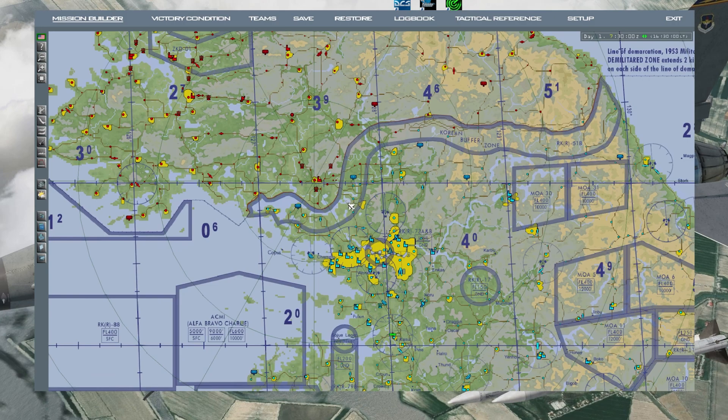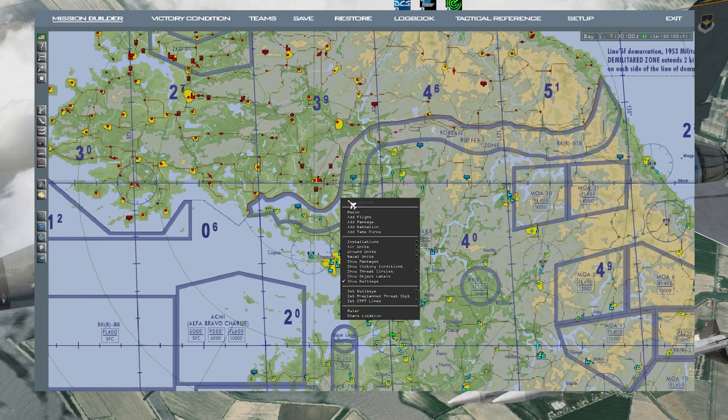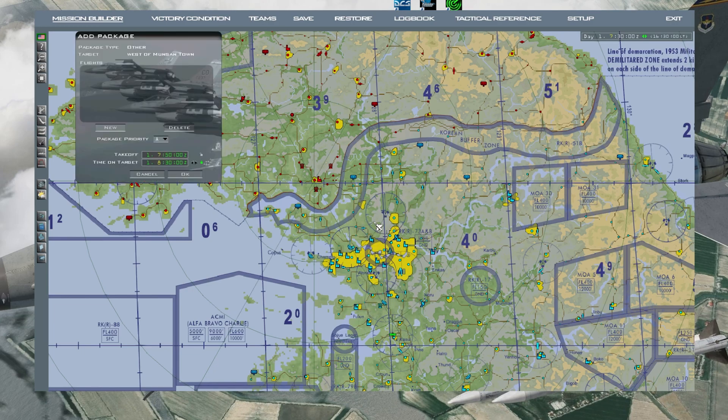Let's do a CAP over the Korea buffer zone. Right-click, press Add Package. The timing is here, so let's say we'll take off at eight o'clock. Lock the one you want to set, go to eight, and go back down to zero - it's eight o'clock now.